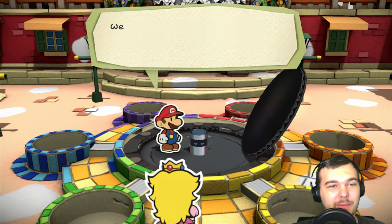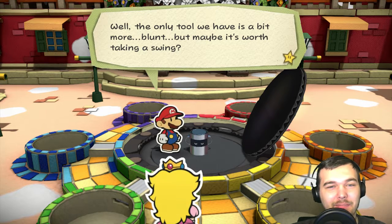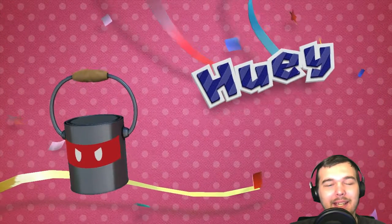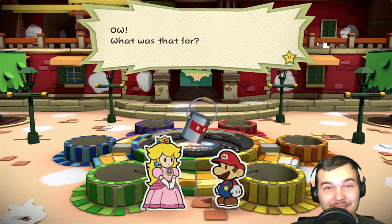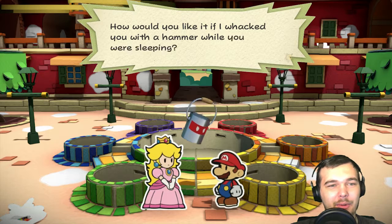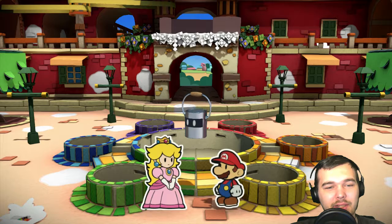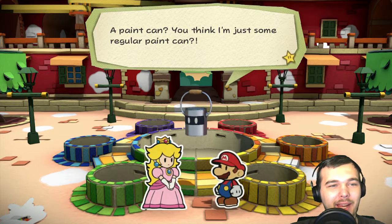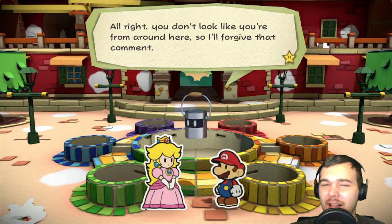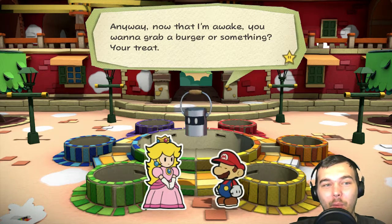We need a specialized tool to open this pit — well, the only tool we have is a bit more blunt. Maybe it's worth taking a swing. Huey loves puns, and that's another reason I love this game. You don't look like you're from around here, so I'll forgive that comment, but I am so much more than a regular paint can.